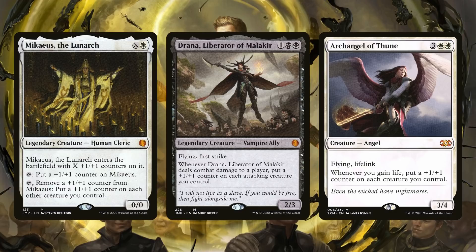Drana, Liberator of Malakir hits and pumps your team — really great with your dragon and all of your Inklings. Anything with evasion benefits, and Drana comes down early and pumps herself, which is really cool. And then Archangel of Thune: in this deck we don't have a ton of lifelink, so Archangel of Thune operates really closely to another copy of Drana rather than how it works in other decks. But we're going to hit with Archangel of Thune and then pump our entire team, or there could be other lifegain synergies as well.